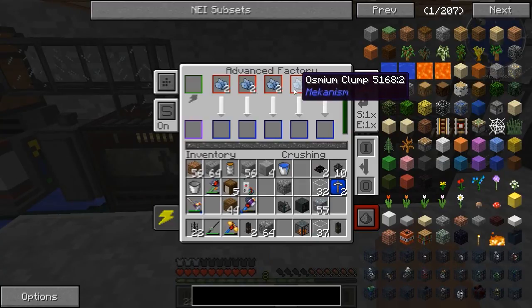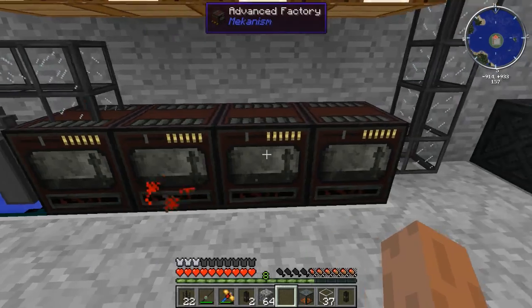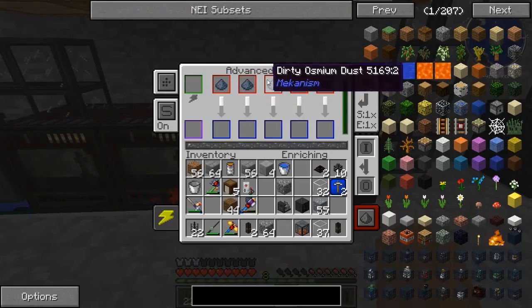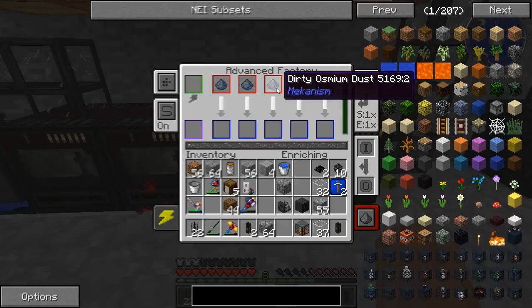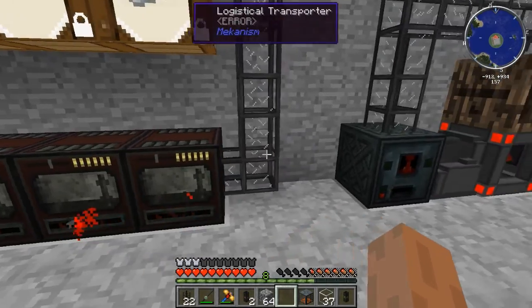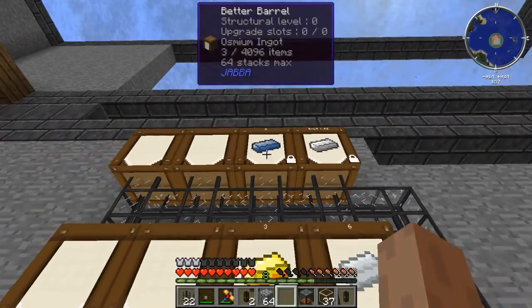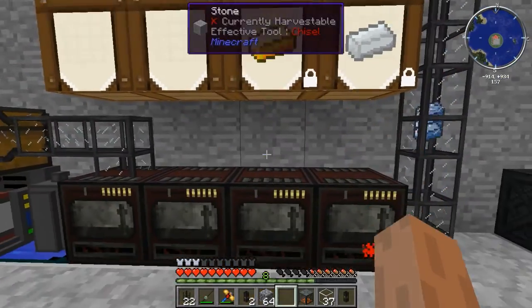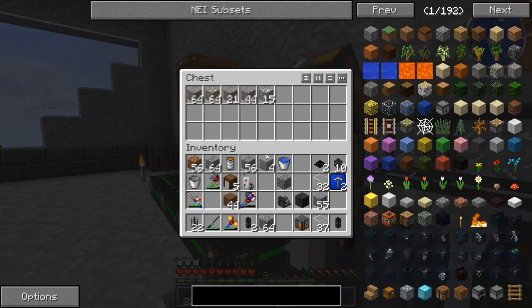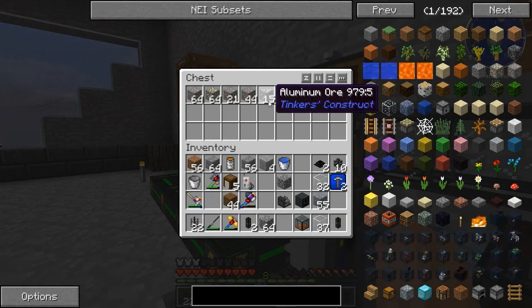The clumps are then going to be pushed over to this crusher, crushed down to dirty dust. The dirty dust is going to come over to the enricher, which is going to get enriched back into regular osmium dust. Then they finally get smelted up over here in the smelting factory. Once everything is said and done, it gets ejected up into here and then goes into the appropriate barrel.